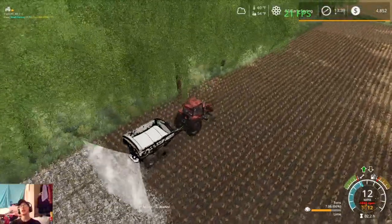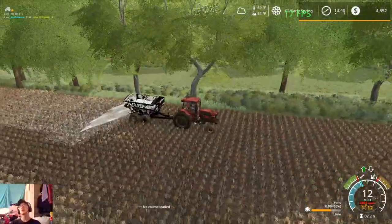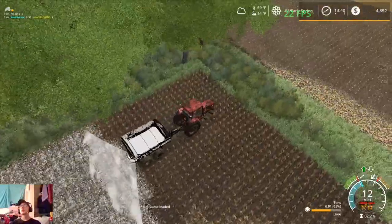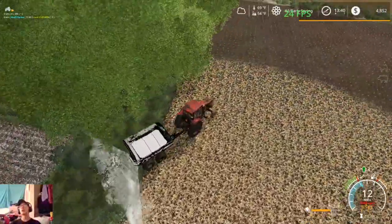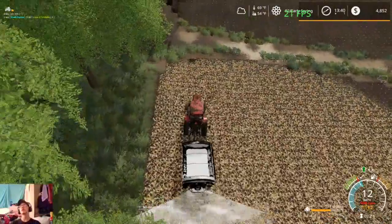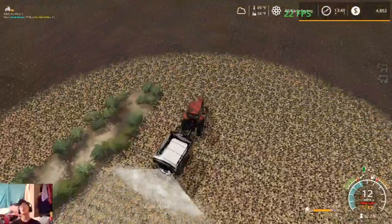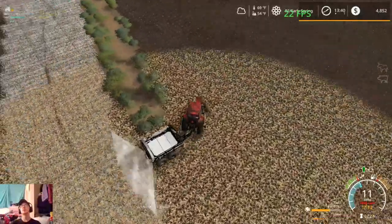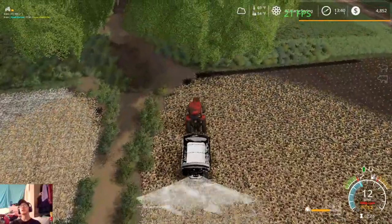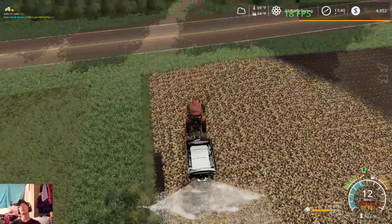It's kind of pointless to be buying animals with nothing to feed them. Now that's another tree that's going to have to get cut if we can — I'm hoping we can cut these trees. What I'll probably do is fire up a separate save game of this, go in and see if I can cut them down. That way we don't have to deal with it, or else I can just put something there to make it so that Courseplay doesn't recognize that part.